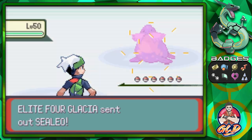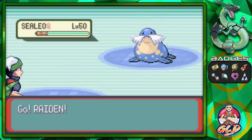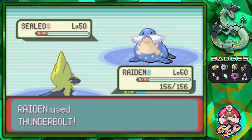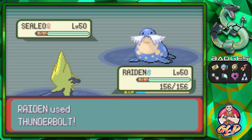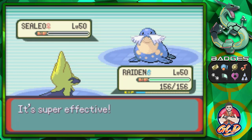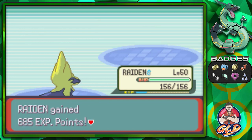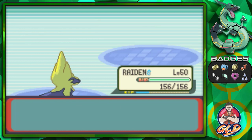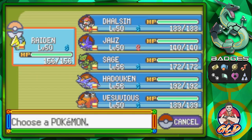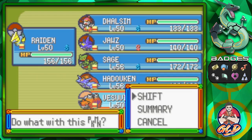Taking on Elite Four Glacia — she comes out with Sealeo, big and blubbery. Thunderbolt takes it down! Sealeo is defeated. Now for a little backstory going into this battle — when I first took on Glacia I didn't know what to expect.